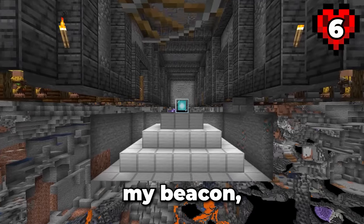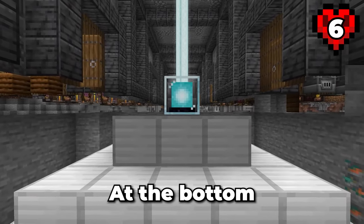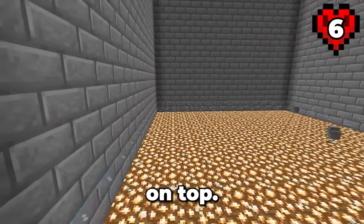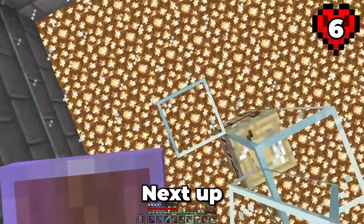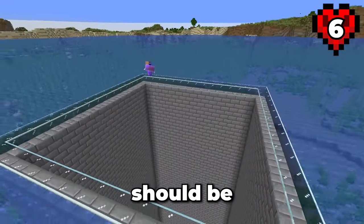At the end, I realised that I'd forgotten my beacon — it was still over at the villager area. I'll remember that for next time. At the bottom, I placed a floor of glowstone to light things up, followed by a layer of glass on top. I then placed the first of many villager holding cells. Next up, let's build the first large collection of villagers — the top of the area we just cleared out should be perfect.